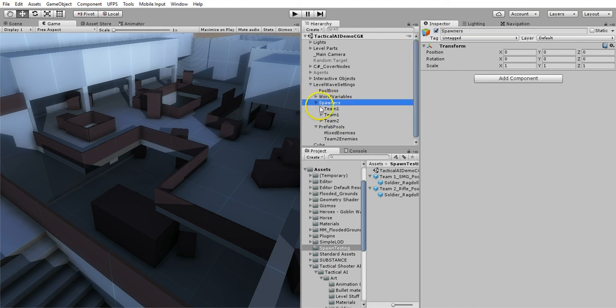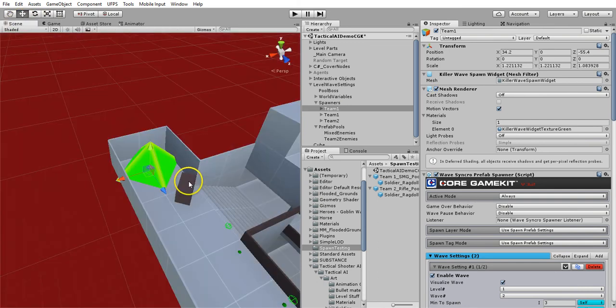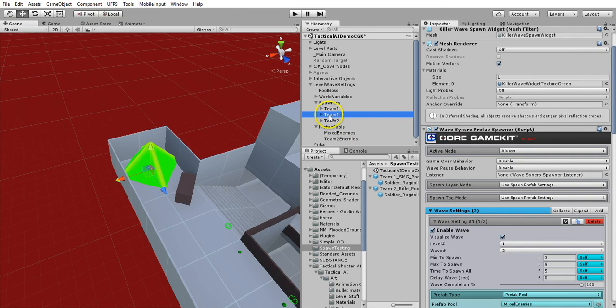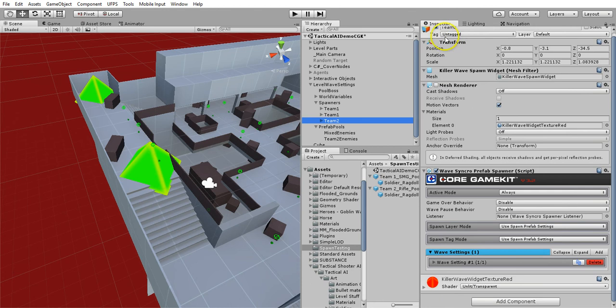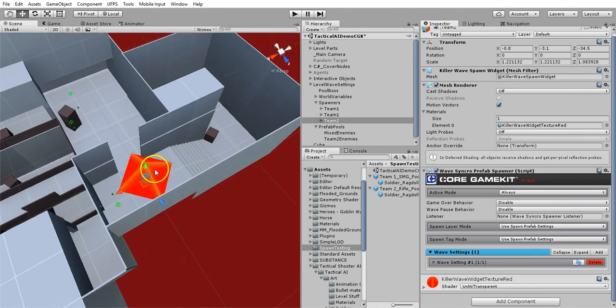I've got a spawner set up. I'll turn the render on so you can see it. See, there's one spawner there. And then the other spawner — I've got it set up here and for team two, that spawner is actually placed about where they start normally.